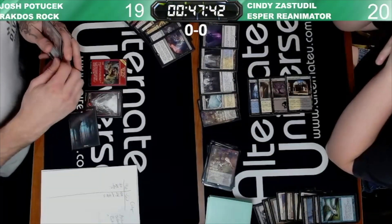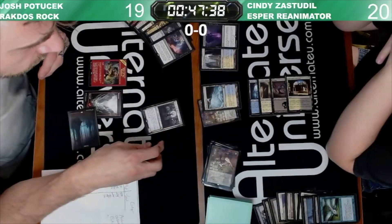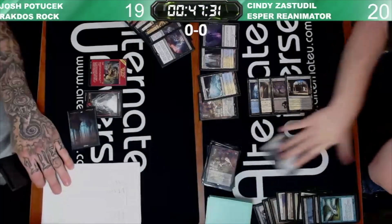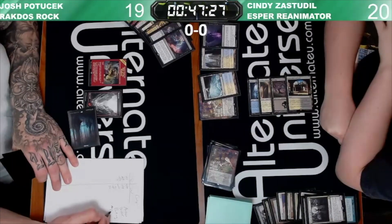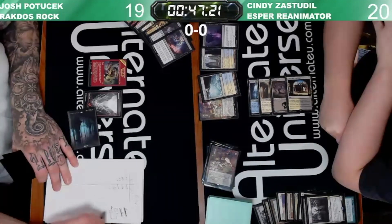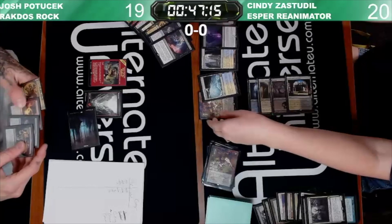Cindy's hand is stacked — Ephemerate, Priest of Felwrights, Unmarked Grave. We have an Ending, Grave. I guess the play then is draw for turn, play Glacial Fortress, Unearth the Priest, activate, bring back Archon.